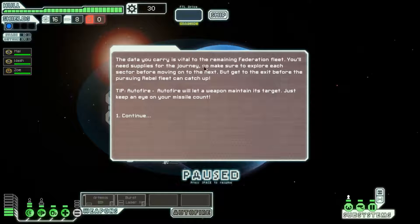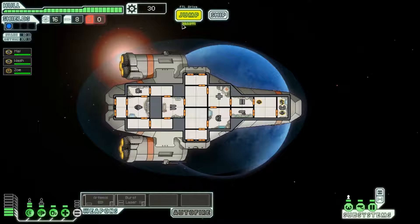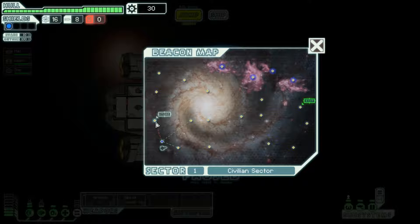The data you're carrying is vital to the remaining Federation fleet. You'll need supplies for the journey, so make sure to explore each sector before moving on to the next. But get to the exit before the pursuing rebel fleet can catch up. Tip: auto-fire with a different weapon maintaining targets — just keep an eye on your missile count. As you can see, this is the map — this is how you jump from section to section. These are the waypoints, or beacons or something. And we have to get to the exit and into the next sector. We're in sector one, which is the civilian sector.